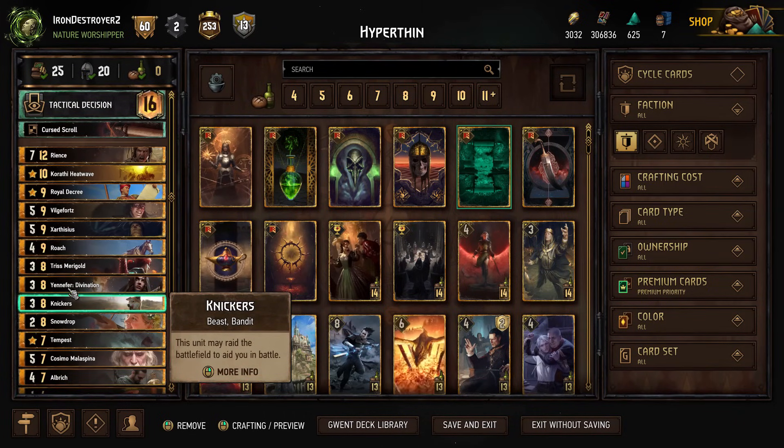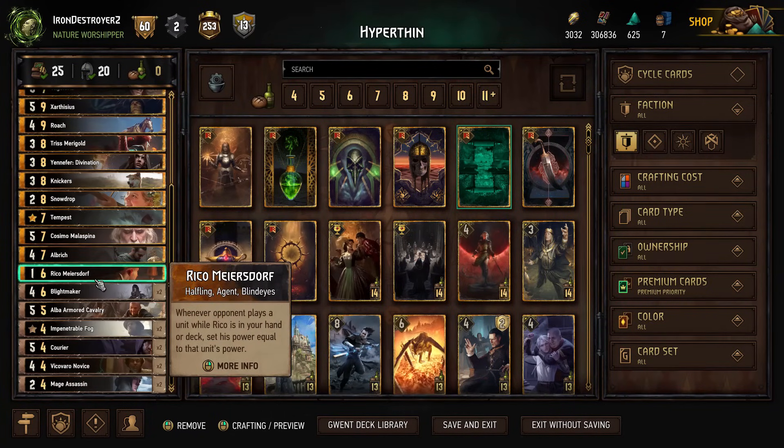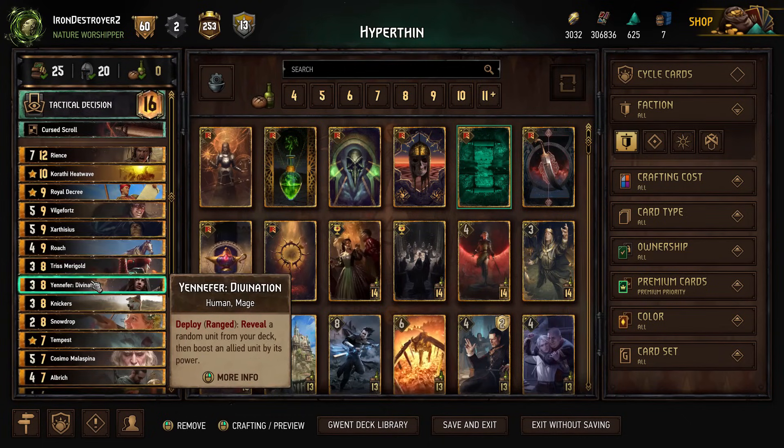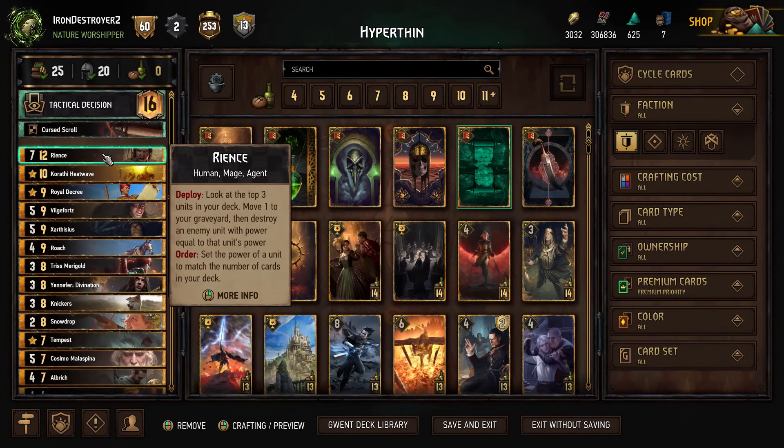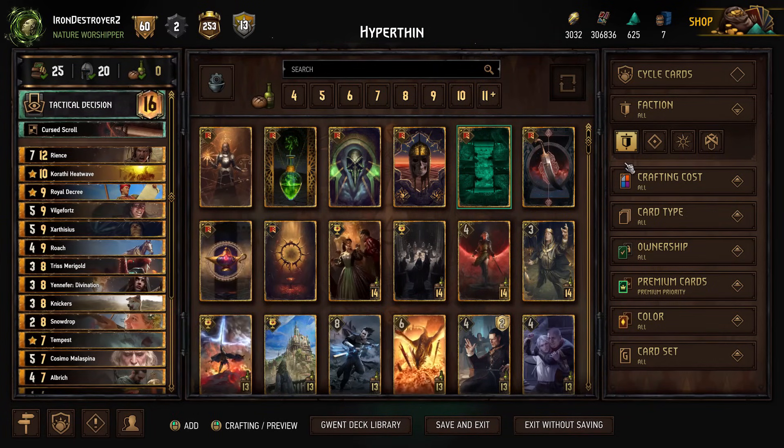We play Rience. One of those cards is Rico. Discard the Rico to kill whatever you want. Then you've got one card in your deck — you have Triss, Yennefer, Zarthisius. Rience sets something to one power. If you want to save it to go for it and kill your own guy and pull out your Albrick, you can. That's basically the idea.